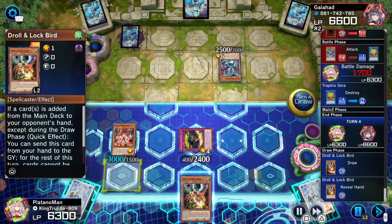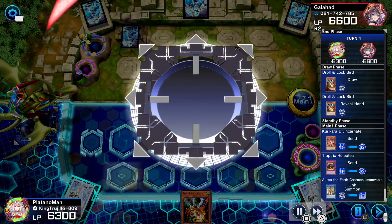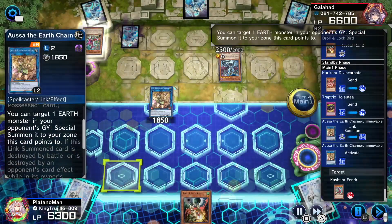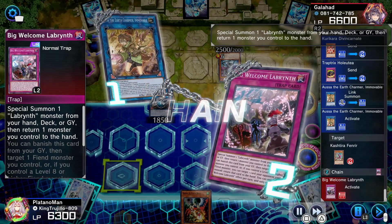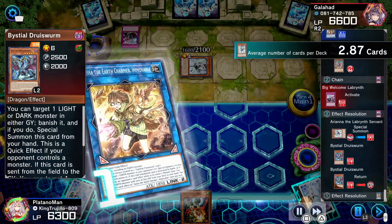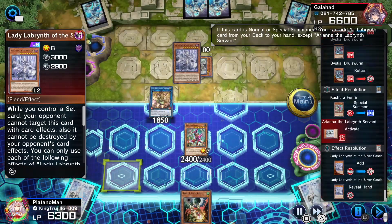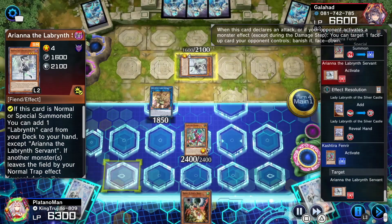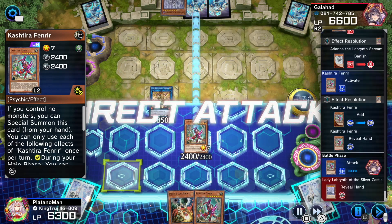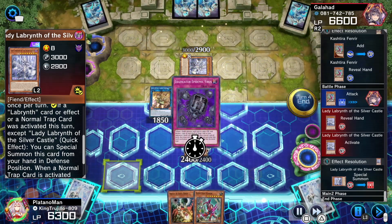We draw into Droll and Lock Bird, and with two monsters we go into Allomerus. We activate Allomerus and try to steal his Fenrir, but he activates Big Welcome Labrynth special summoning Ariane. He sends Druids back to his hand because he doesn't want me to banish it. He searches for the Lady, so I banish Ariane and activate my Fenrir searching for my own Fenrir. He activates Lady special summoning itself — and then that's all he wrote.